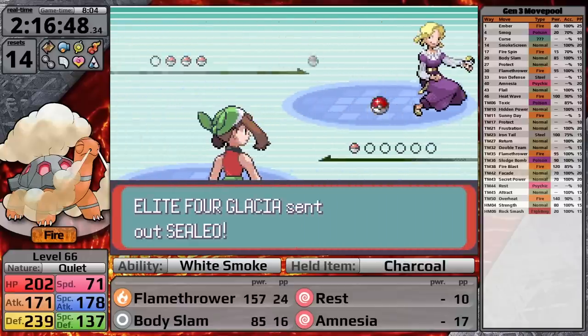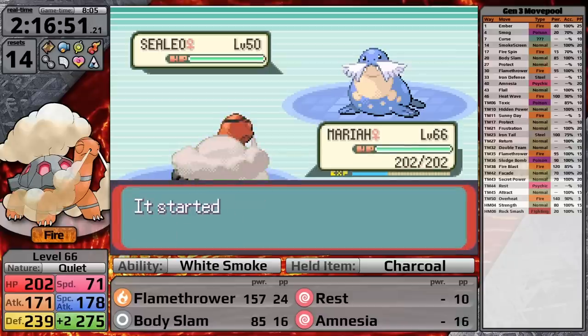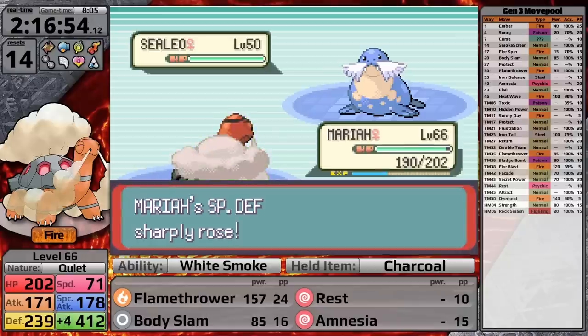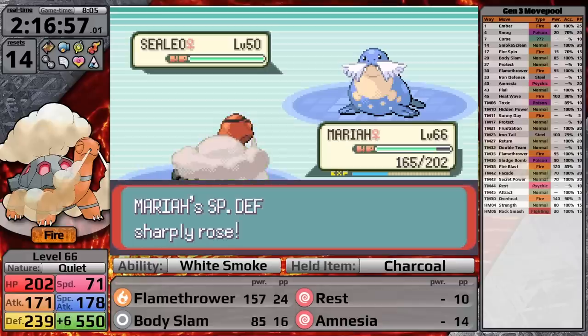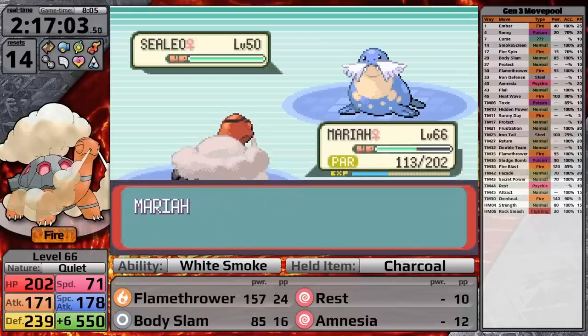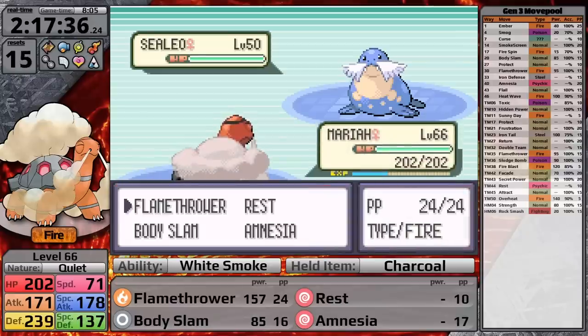Now I realize why Lorelei and Glacia have Pokemon that are part Water-types — it helps the Ice type shore up its weakness against Fire Pokemon. Against Glacia's Sealeo, I set up Amnesia, but the AI knows I'm setting up and locks me in with Encore, forcing me to use Amnesia over and over. Between its uses of Encore, I take damage from Hail and occasional Body Slams, and Torkoal goes down. Well played, Glacia — that was a very good strategy.